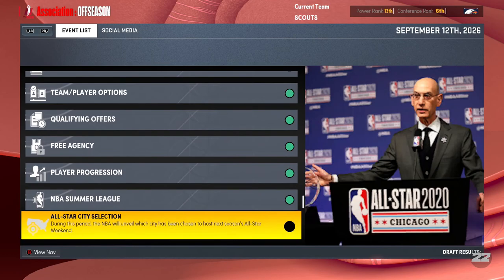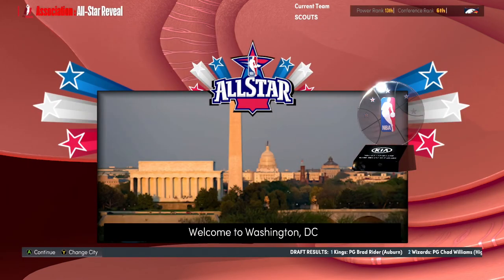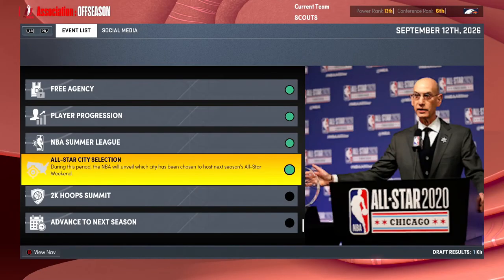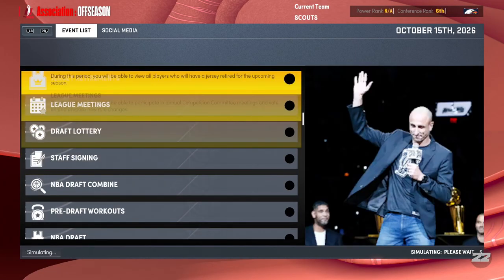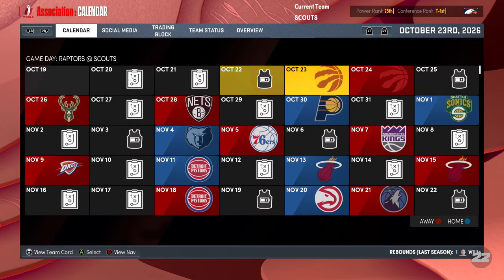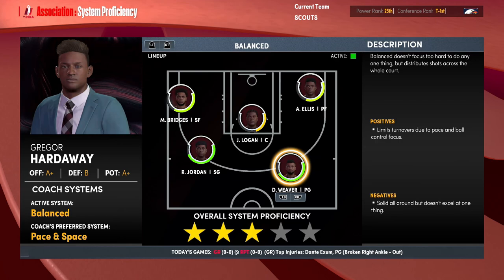The All-Star city is Washington DC. We advance to the next season and set up our lineup. Our first game is against the Toronto Raptors at home, and then we play them again on the road — two straight games against the Raptors to start off the season.